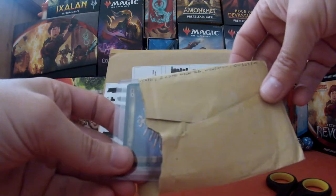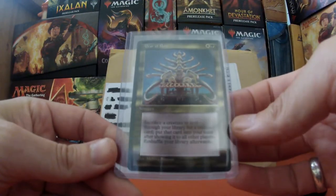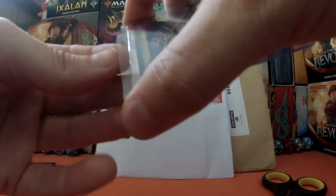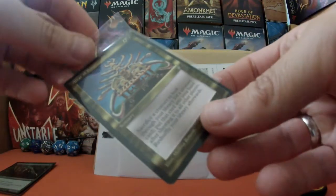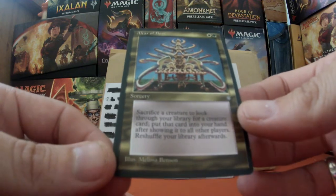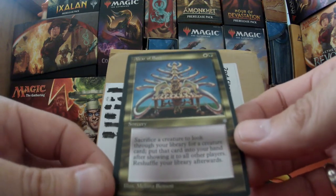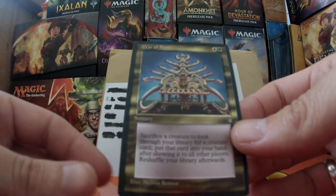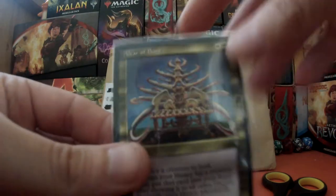What have we got inside? Oh yes, well this didn't take long — I won this on eBay Monday. We've got an Altar of Bone. I am really really pleased with this. Ice Age, on the reserve list, and I did have one. That is excellent, absolutely fantastic. Sacrifice a creature to look through your library for a creature card and put it into your hand. This is going to find me some tasty things if needed. Really really pleased, that is fantastic.